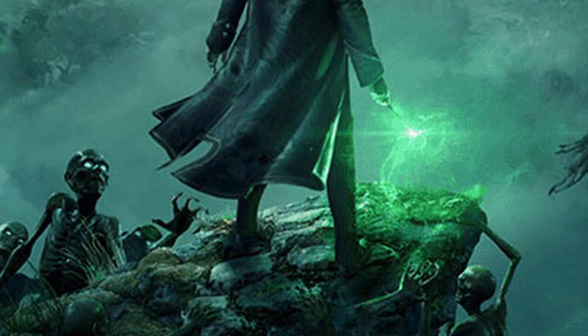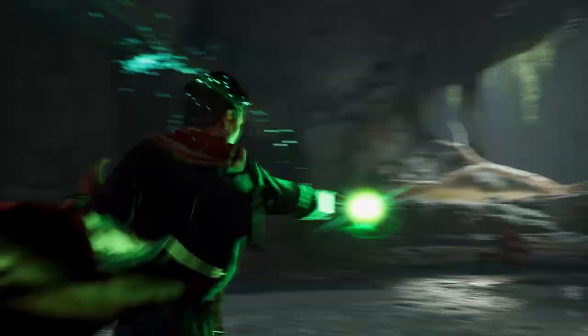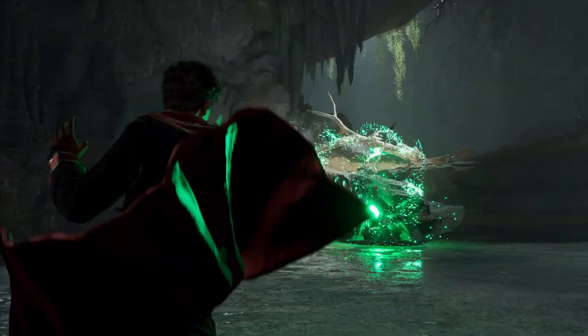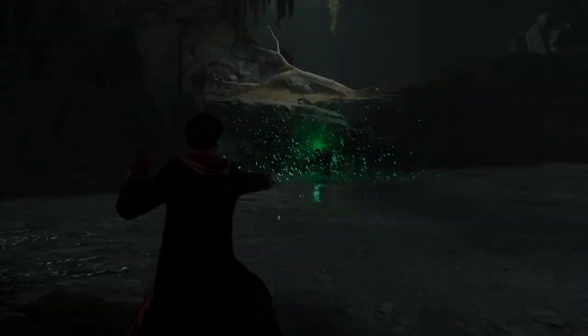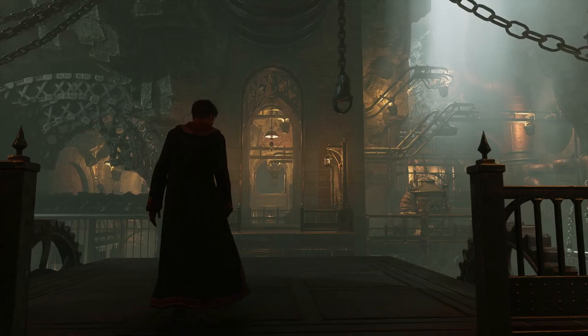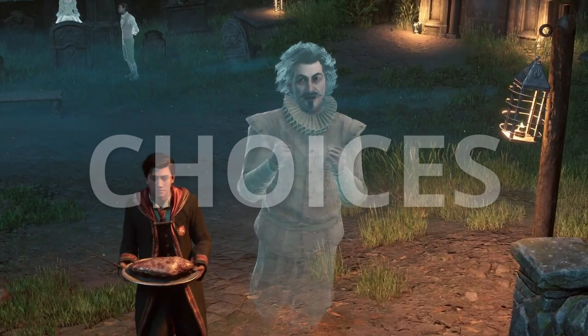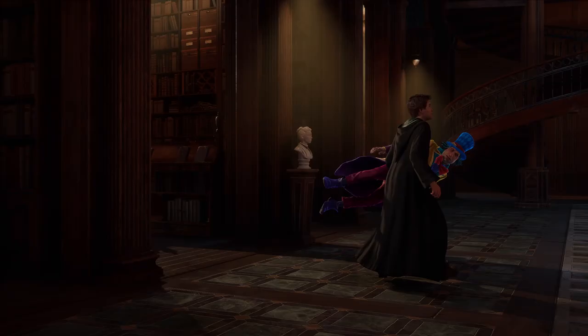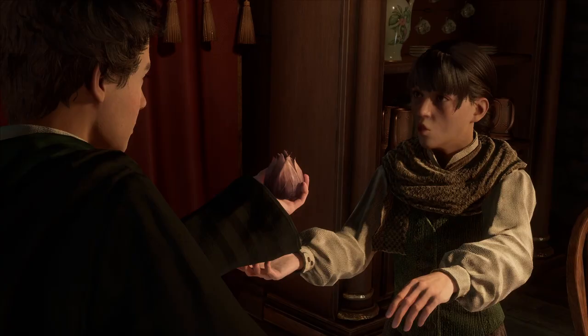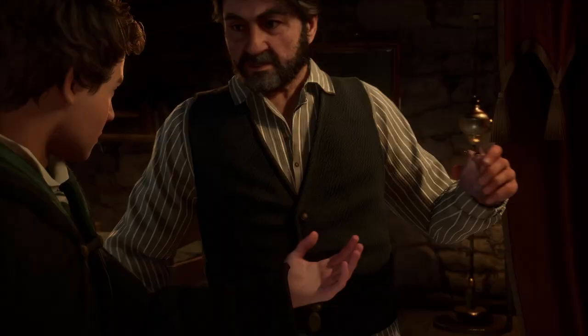So how do you become evil in Hogwarts Legacy? What do you do to set yourself on the path of a villain? Do you just unlock unforgivable curses and go nuts? Well, it's not that simple. In Hogwarts Legacy, there's going to be a big emphasis on the story and the choices you make along the way. Whenever you make friends, meet enemies, or face a problem, you will be given a choice on what exactly you want to do next. And then with each choice, your path will slowly steer towards either the good or evil side.